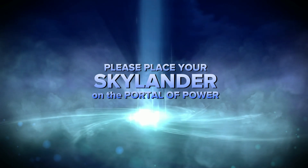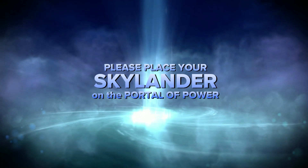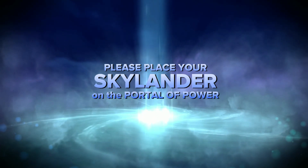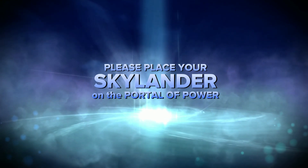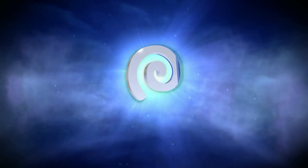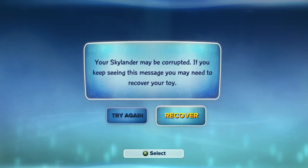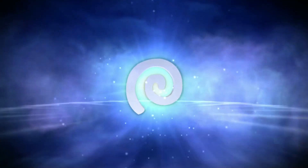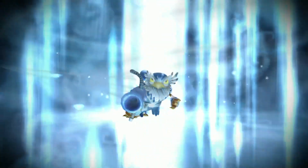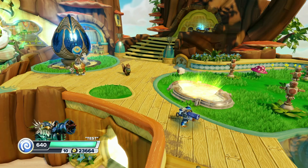Method number three is actually super easy. All you have to do is go to one of the games on the Vicarious Visions engine. The games that include this are Swap Force, Super Chargers, and Imaginators. This is honestly probably the easiest method out of all of them, because all you have to do is put your character on. In these games, it will detect there's something wrong with it, but it will actually also try to fix it — you can just press 'Recover' and it will try to fix what is wrong. And there you go — there's Tess. This also works on Super Chargers and Imaginators as well.